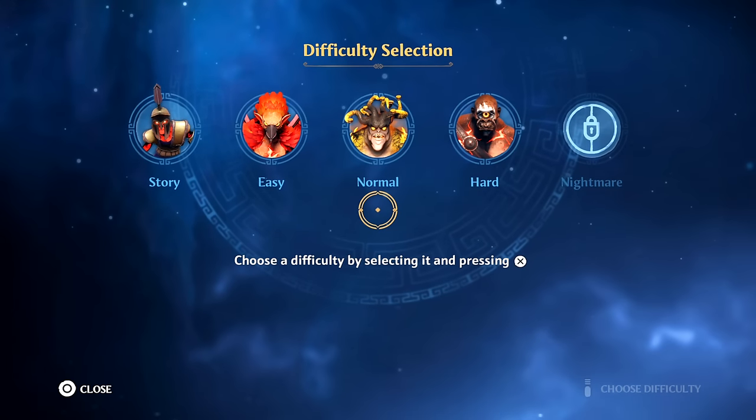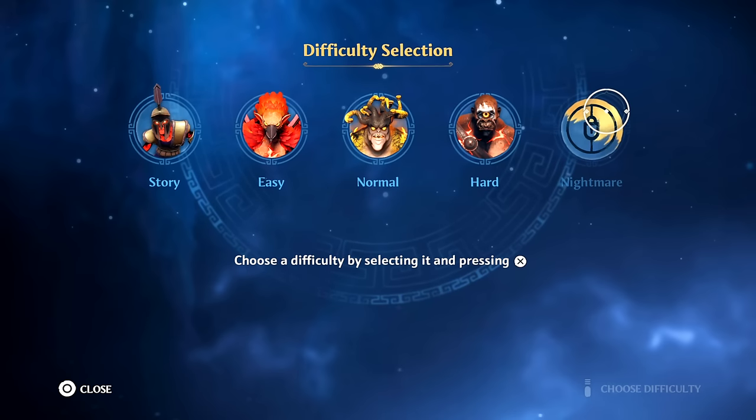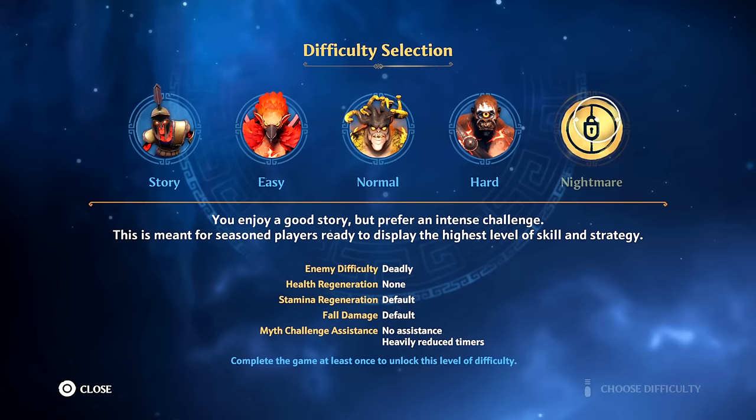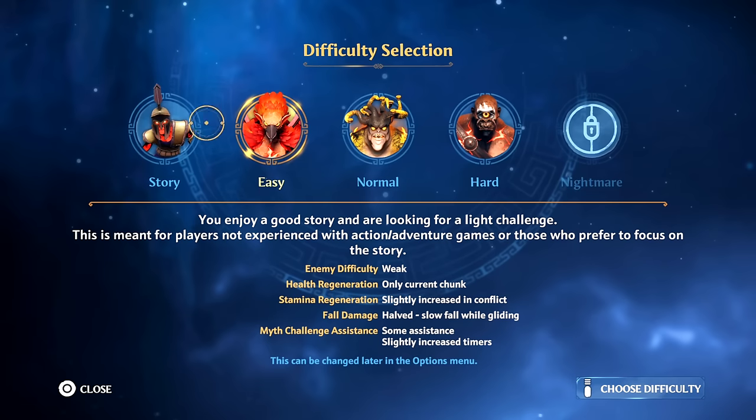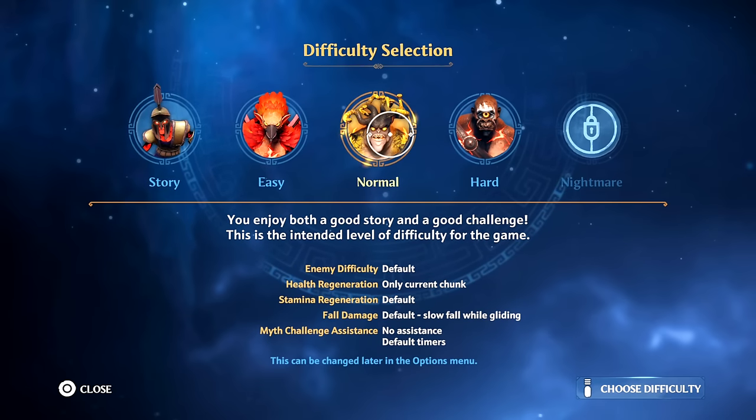Choose a difficulty by selecting and pressing X. Nightmare — you have to complete the game at least once for that. I'm gonna do Normal. Enemy difficulty, default health regeneration — only the current chunk. Easy does full regeneration. I'm just kind of curious what the differences are, let's go with Normal.